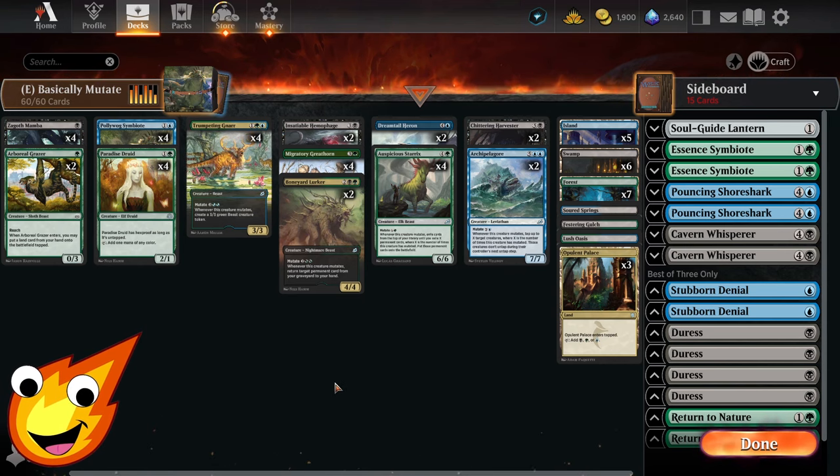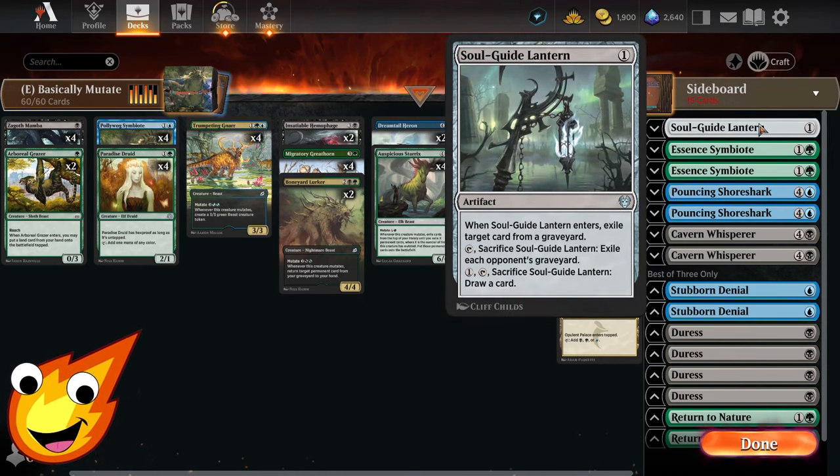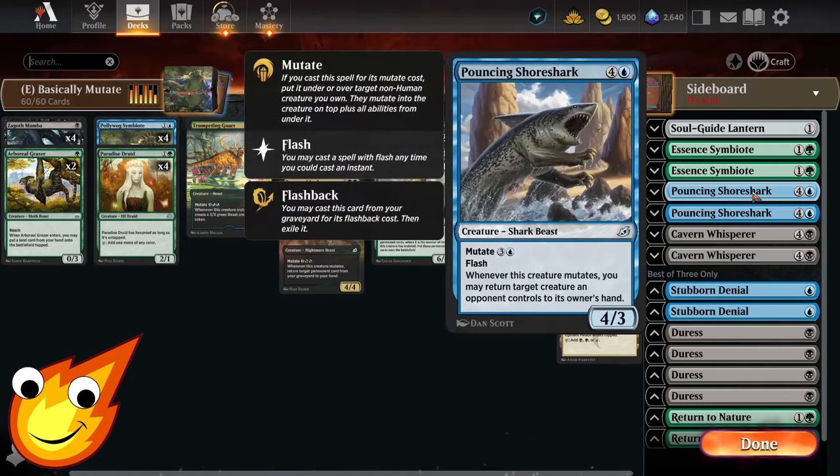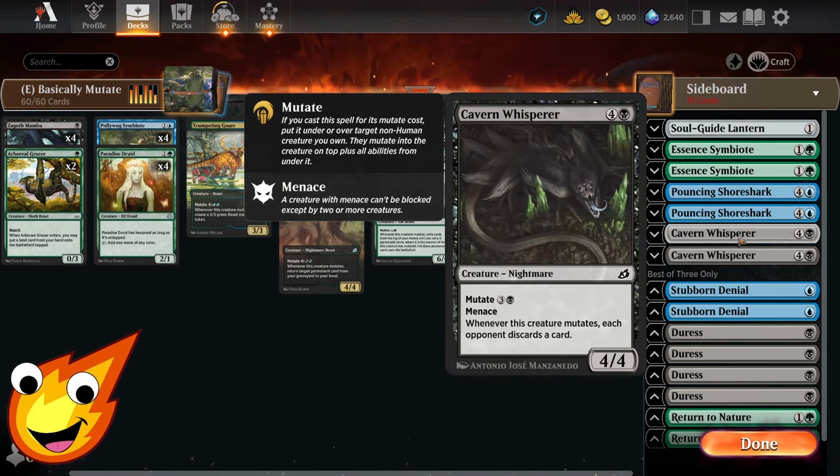For best-of-three sideboard: a single copy of Soul-Guide Lantern for graveyard hate. Essence Symbiote can replace Boreal Grazer if you need something to go bigger with +1/+1 counters and life gain. Pouncing Shoreshark is our only flash mutate creature for more tempo plays against your opponent's creatures.